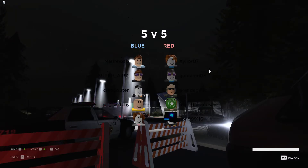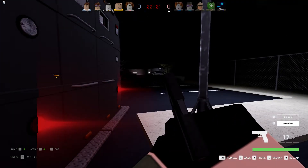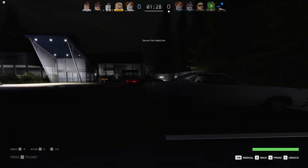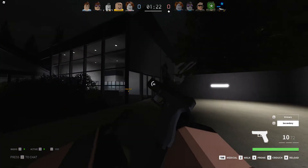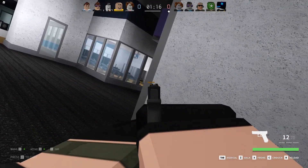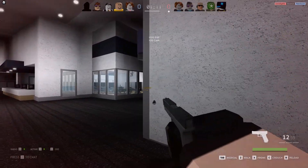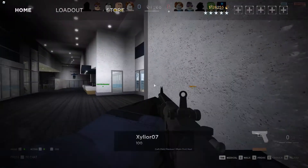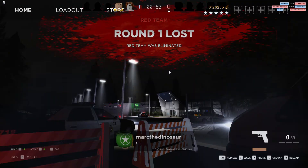All right guys, got the gym map again — see if I can do as good as last time. I'm honestly doing better with the secondary. I think I've gotten more kills with it so far. I just switch to the primary after I run out of a mag, but the secondary is good to really weaken them. Yes, took him out! I died — tried to pistol someone across the map. We lost.